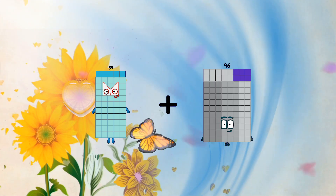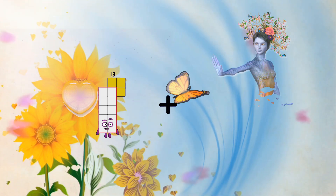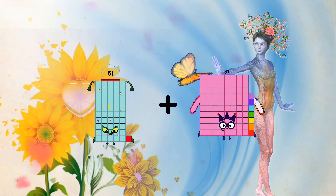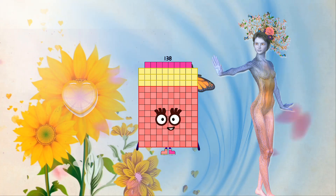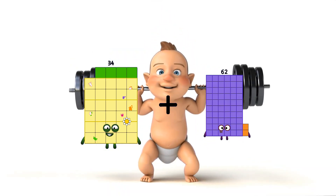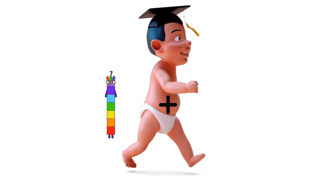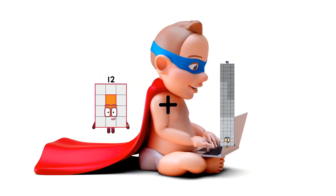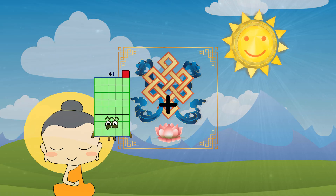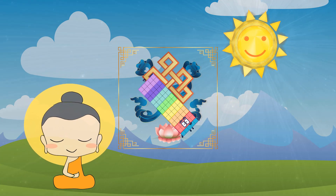55 plus 54 equals 109. 51 plus 87 equals 138. 34 plus 43 equals 77. 12 plus 72 equals 84. 1 plus 74 equals 75.